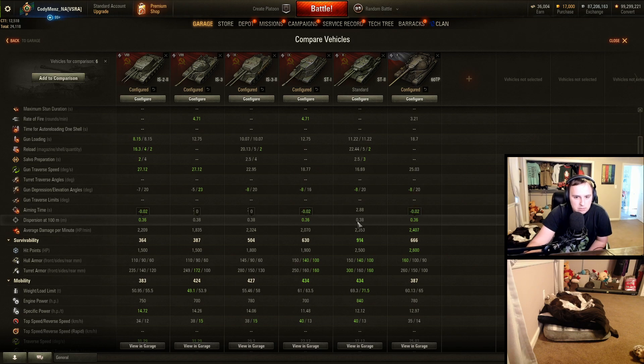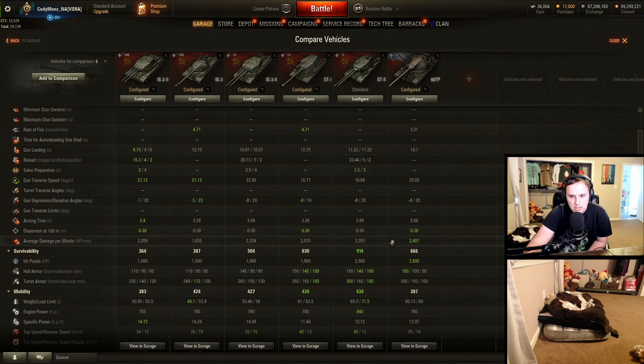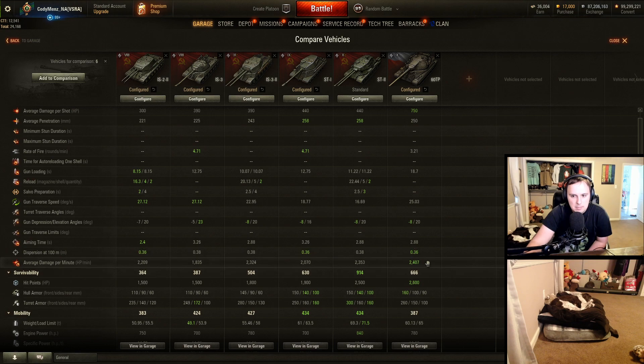The dispersion — that .38 is very noticeable. The Tier 9 is pretty inaccurate; Tier 8 is a little more accurate. Looking at DPM — this is for standard crews with no equipment — your DPM is a little bit lower, not significantly, but just do note. The premium shell doesn't have a ton of penetration, although the 60TP is not much better.